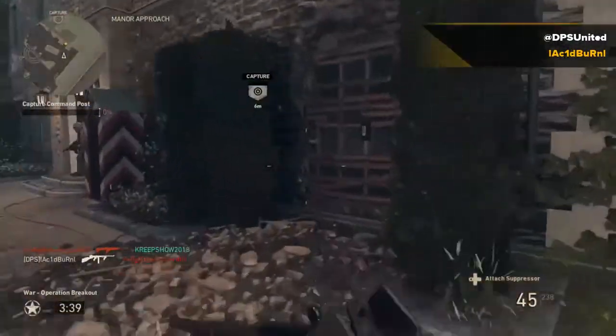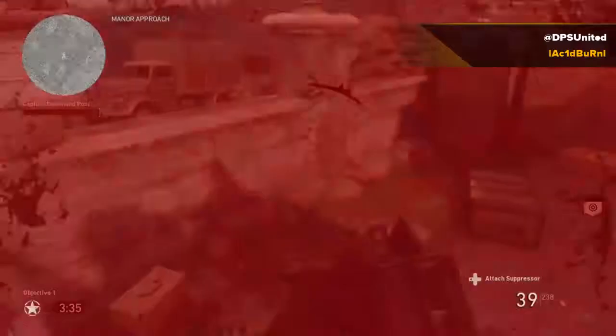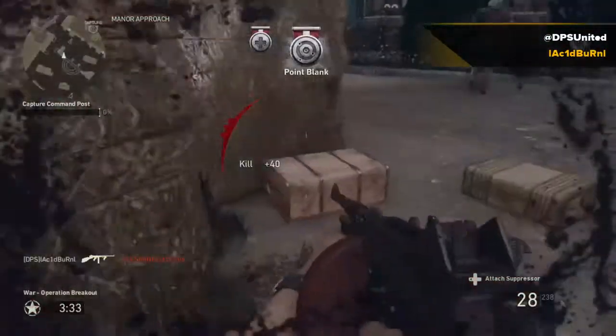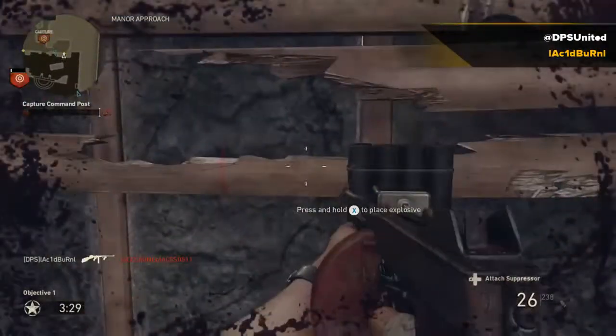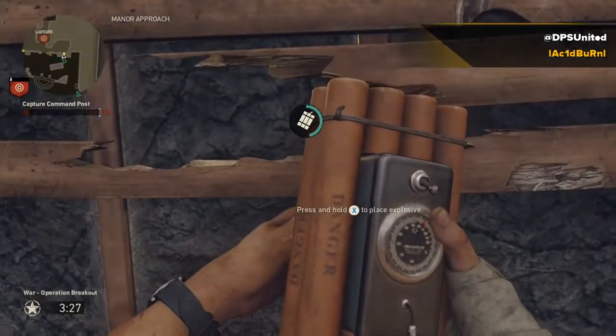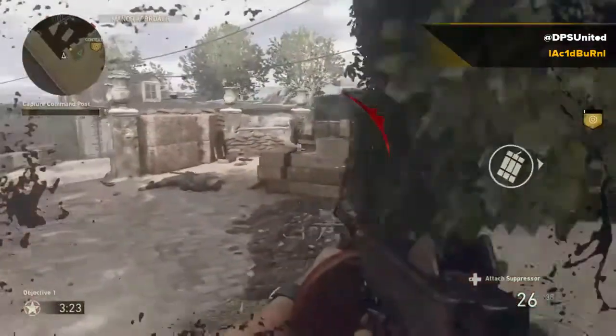This includes a fast-paced class for early rushing, a more conservative rifleman class to push objectives, and a support class that is a mix of both, great for holding off tanks for the win. So let's capture this command post so we can get right into the gear setup.